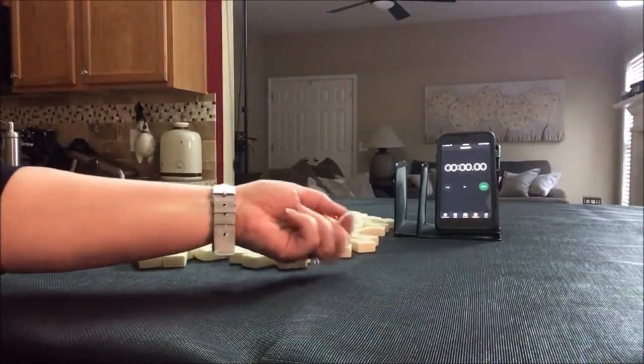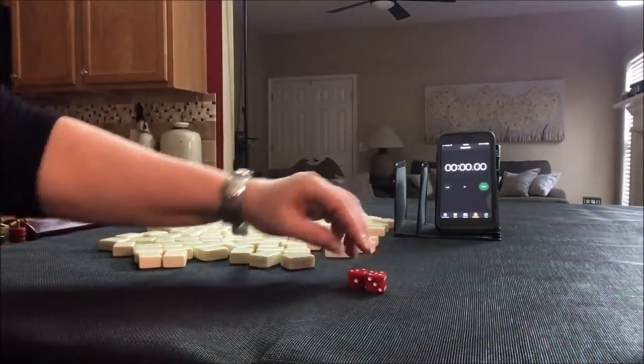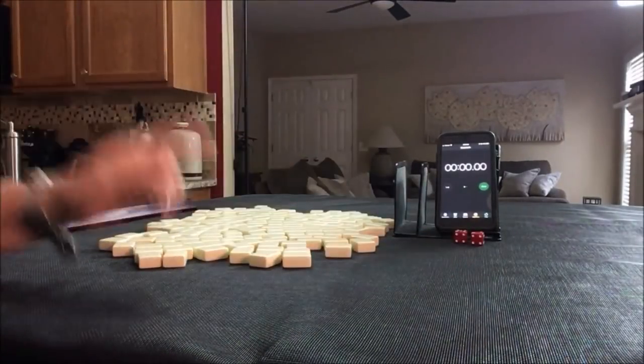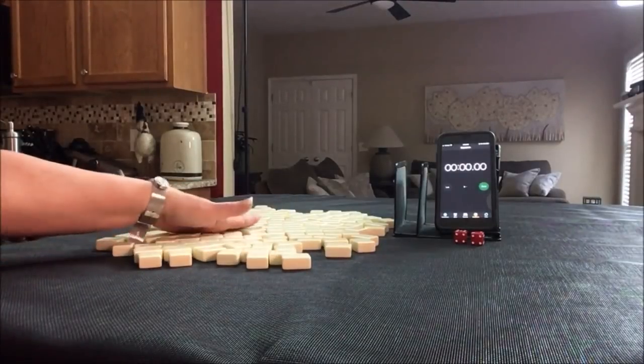Let's see which seat we're in for the first sprint. I rolled an eight so we're going to be player four — non-dealer. I'll get 13 tiles and create a mock charleston with no jokers.